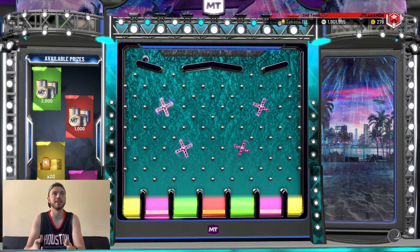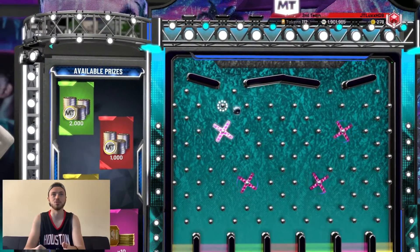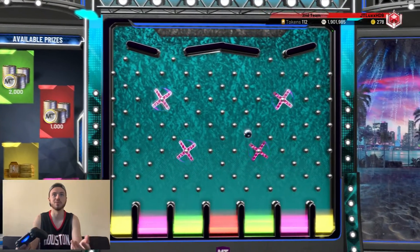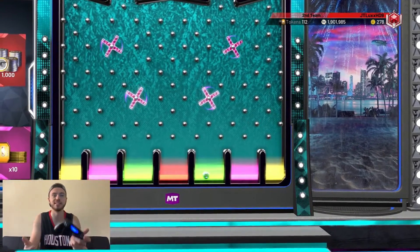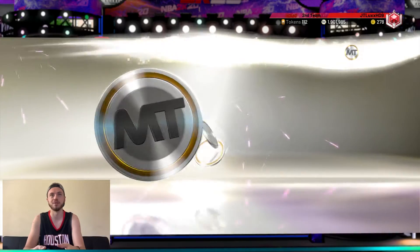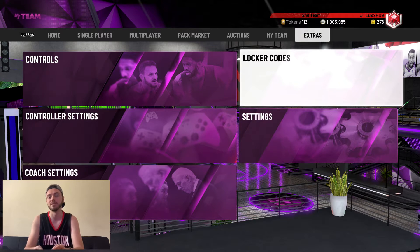We got 20, 10, and then some cheap MT. I want to get the gold or the pink so I'm going to try to drop it on the far left side — no, it hit off the side, that was terrible. Let's see if we can get lucky and it goes towards the far left. 20 tokens would be ideal — I obviously don't need MT, you guys can see I have like 2 mil. It's going towards the MT... no. I ended up landing in the 2,000 MT section. It's not ideal but I'll take free MT — who's going to complain? 2,000 MT right there.